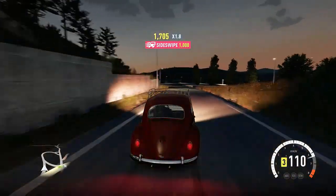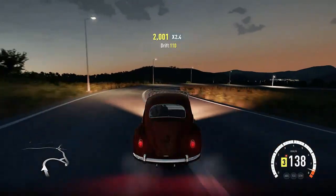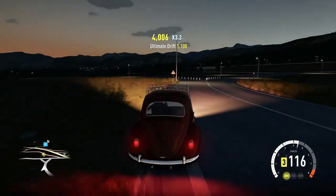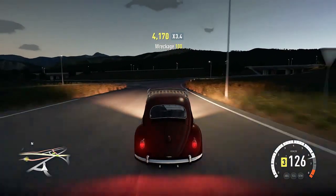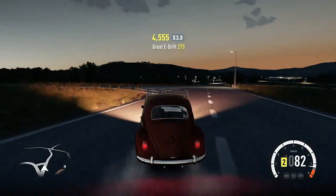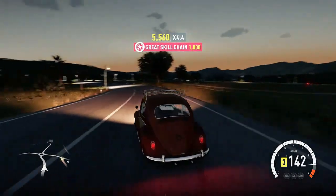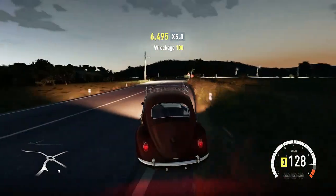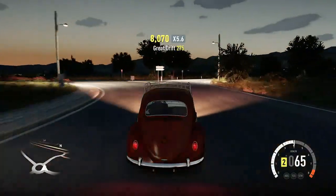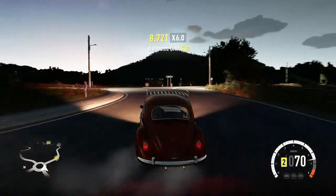Let's take this off-ramp in the opposite direction. Woo-wee! This thing is just a handful to keep on the road. Once I get the hang of this, I have a feeling this is going to be a fun little ride. Let's see how we do on the roundabout — and that is how you drift a Volkswagen Beetle.